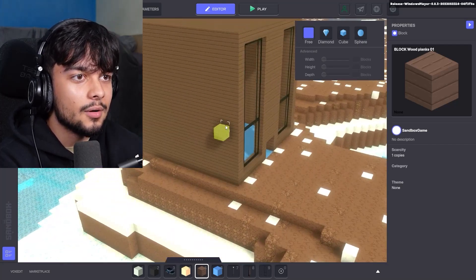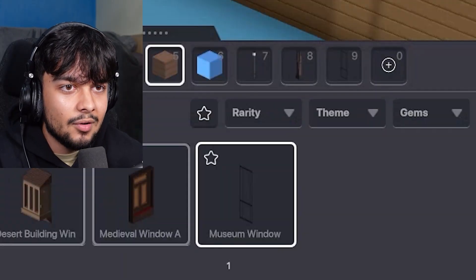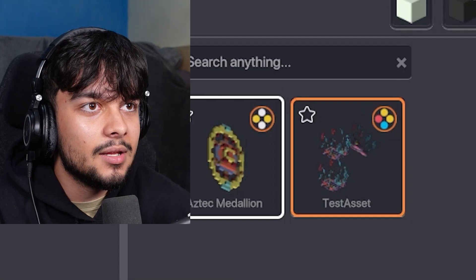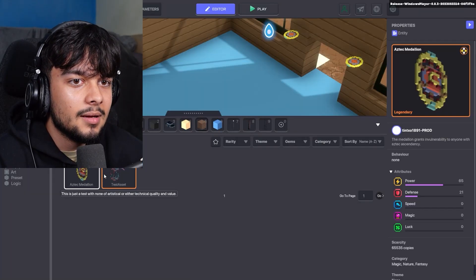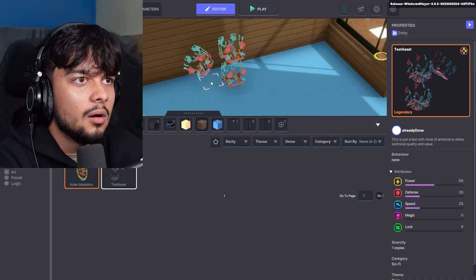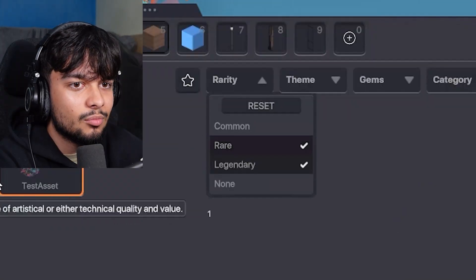Roof done! Now we gotta go inside. I gotta think of some decoration. While this house might be quite small, the money will be in the assets. Rarity: legendary — here we go. Aztec medallion. I can't place it on a wall, so I'll place one right here and one right there. Test asset — apparently they value that at a lot of money, they're very rare, so I'm gonna keep them there.